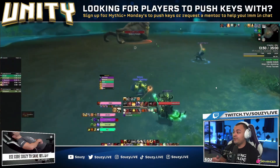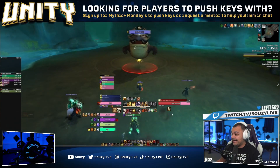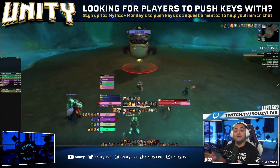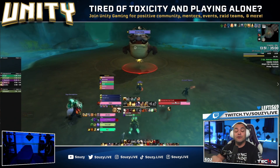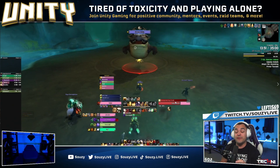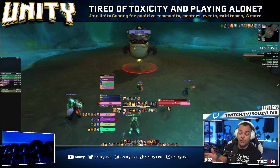This is the second boss in Halls of Infusion, the Gulping Goliath. Throughout this fight, we'll be taking a close look at my boss meters here. I use Big Wigs for raids and Little Wigs for dungeons. If you guys want some of the add-ons that I use, click the link in the description to get into our Discord. We have a guides and resources category where we share the best add-ons, weak auras, and so much more to help you succeed in 10.1 for Season 2.